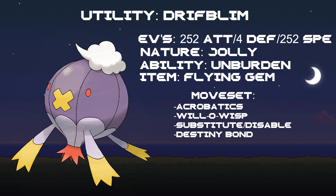Acrobatics is its first move — Acrobatics will cause it to use up its Flying Gem, thus activating its Unburden ability, which makes it even faster. It also has Will-O-Wisp along with Substitute or Disable, whichever you'd prefer — personally I would run Substitute — and then Destiny Bond. The idea is to come in, set up a Substitute, next turn use Acrobatics to get the speed boost, or Will-O-Wisp your opponent if it's a physical attacker, and then when you get low on health, just use Destiny Bond and take your opponent with you. Super annoying, and I love it.